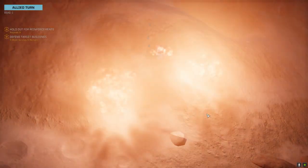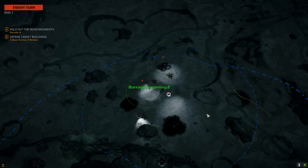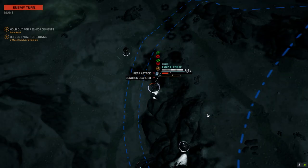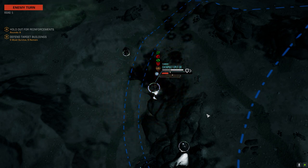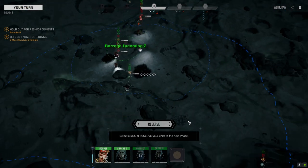I really like the way they've implemented the barrages. Now we can see him, which means we can drop incendiaries on his ass — hopefully slow him down and then he can take the barrage, but I think he'll get out of there.